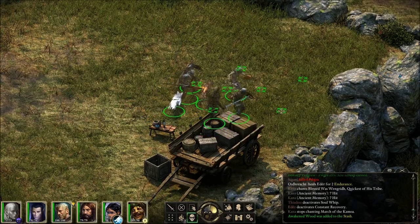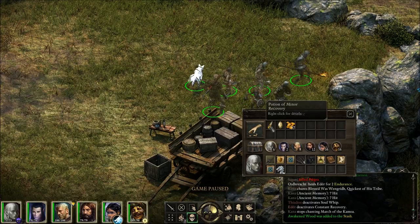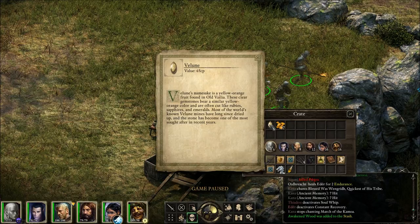I don't see the owner of this cart anywhere, so I might as well. Potion of Minor Recovery — minus 2 duration of active hostile effects over 30 seconds. A valoon: valoon's namesake is a yellow-orange fruit found in Old Valia. These clear gemstones bear a similar yellow-orange color and are often cut like rubies, sapphires, and emeralds. Most of the world's known volume mines have long since dried up and the stone has become one of the most sought after in recent years.